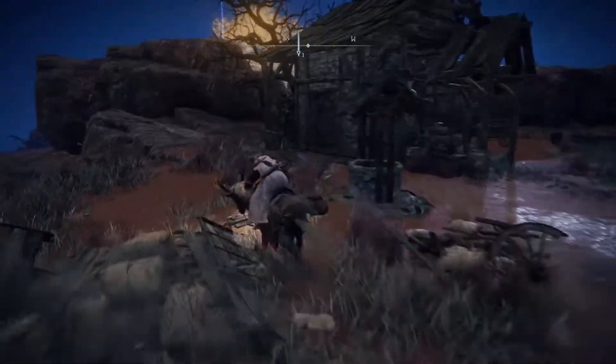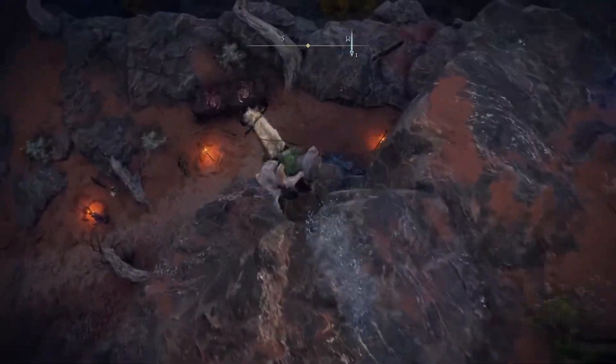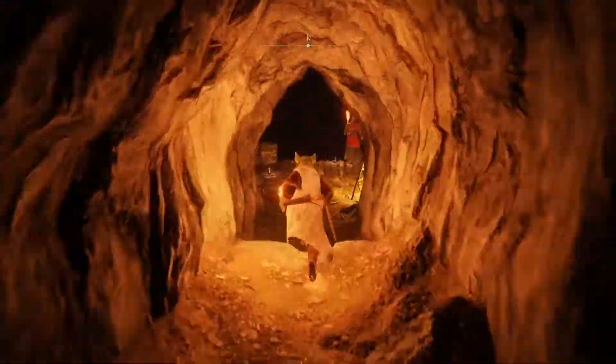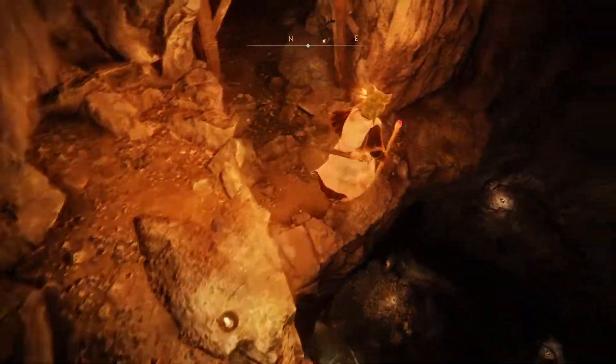Go up the cliff and stay along the cliffside and you'll be able to drop down at some point. When in the cave, drop down on the left side, which you would do multiple times. Just stay along the left side the whole time throughout this place and you'll get to the boss.